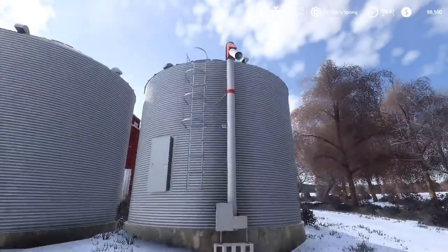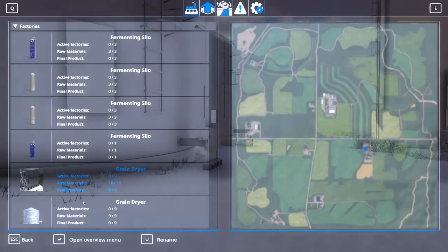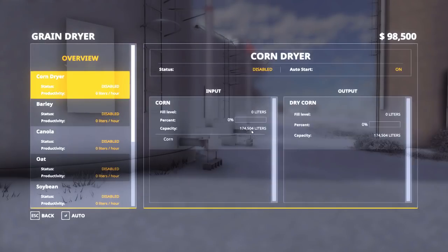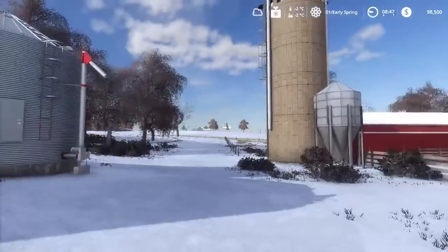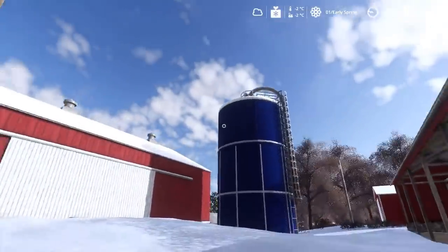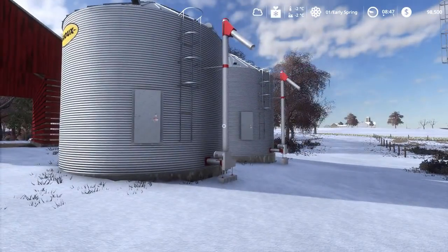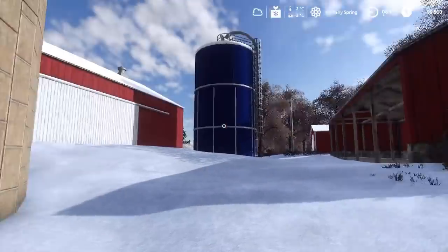This farm has two grain bins with truck augers with a capacity of 174,504 liters. This farm is not equipped for a lot of cash crops — you'll mostly grow corn to fill the harvest store, and the rest of your cash crop will be quickly sold and turned back into equipment upgrades.